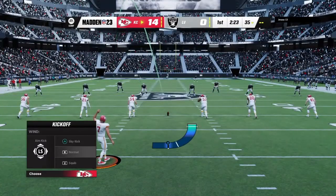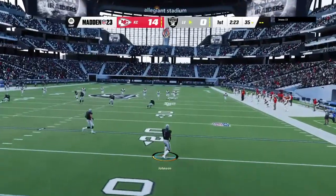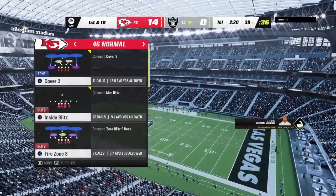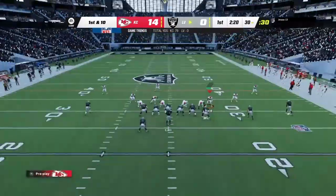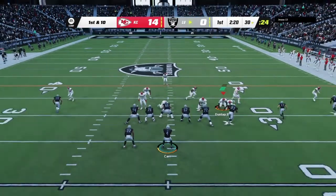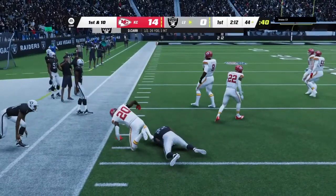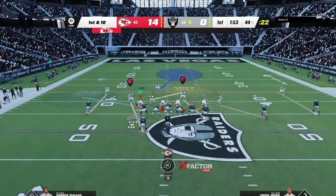Harrison Butker with the kickoff for Kansas City. A short kick taking it to about the 16, and a nice return sets them up right at the 30-yard line. The Las Vegas offense ready to start this next drive in an early hole. The first drive ended with an interception that led to a touchdown — a decent-sized deficit early on. Now first and ten in Chiefs territory at the 44-yard line.